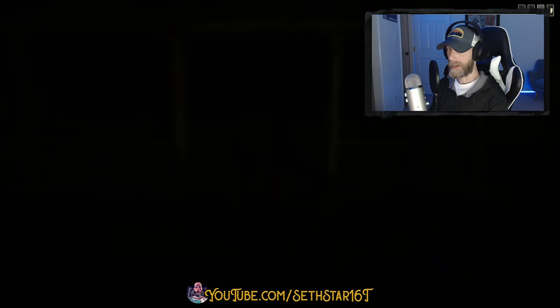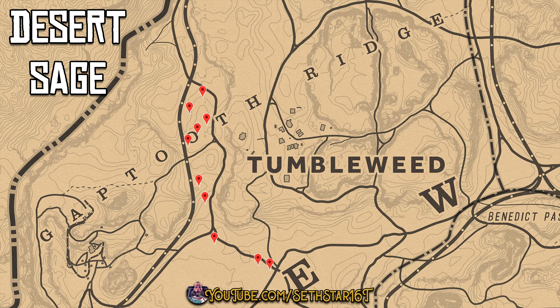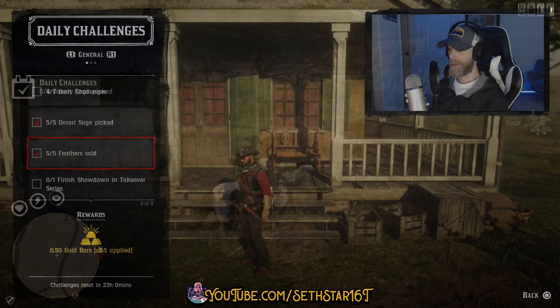60 Second Red Dead Online Daily Challenge Guide for April 6th, 2020. Number 1: Desert Sage Picked. Marked on the map by the red pinpoints, there's a nice north to south run just west of Tumbleweed.